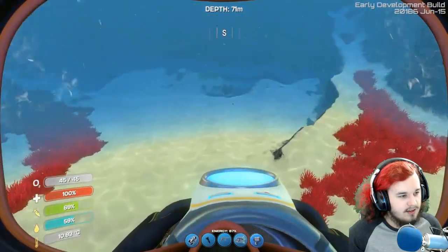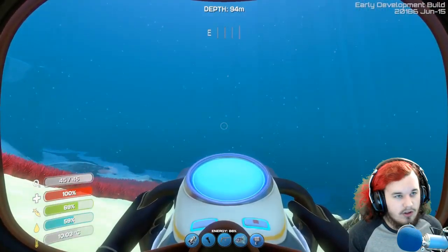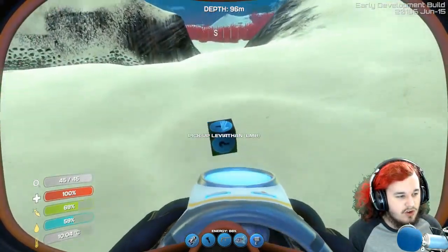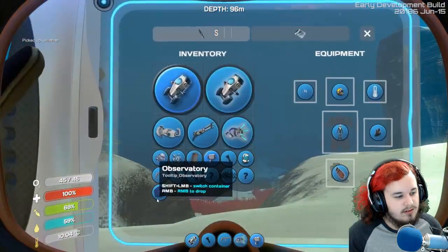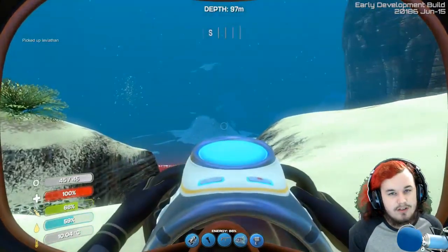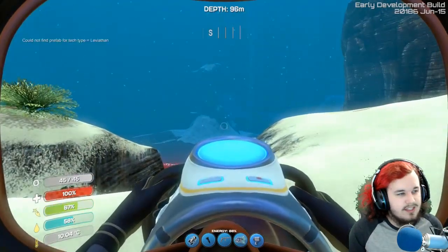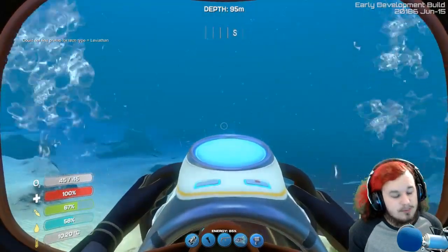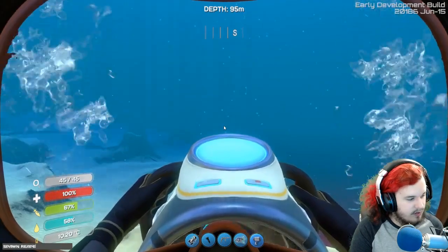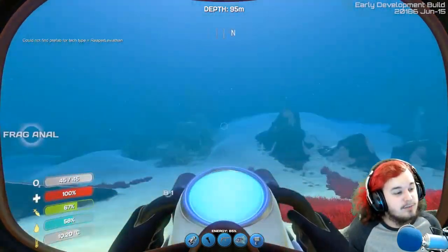They're done with all the Sea Emperor animations and stuff, but I can't spawn it in anymore. I tried spawning it as an item — Sea Leviathan — and it just doesn't work. I had a video where I spawned it in before, but that doesn't work anymore unfortunately. And I don't think you can spawn in the Reaper Leviathan either — 'item spawn reaper leviathan' — nope, can't do it. Why'd they take it away?